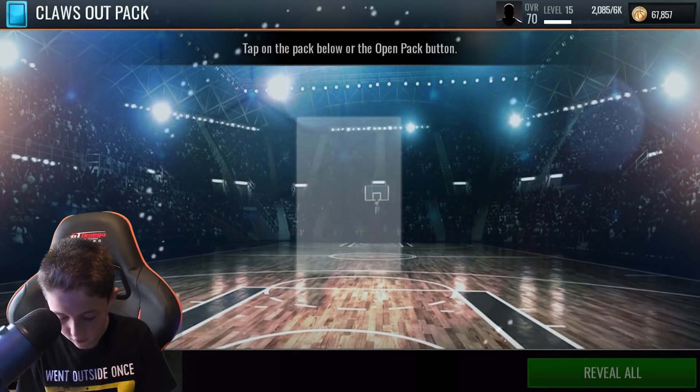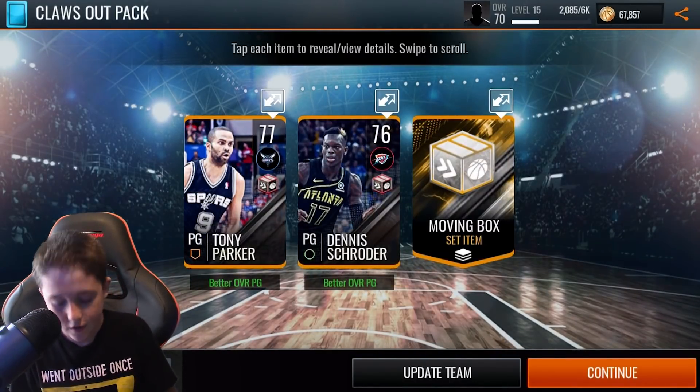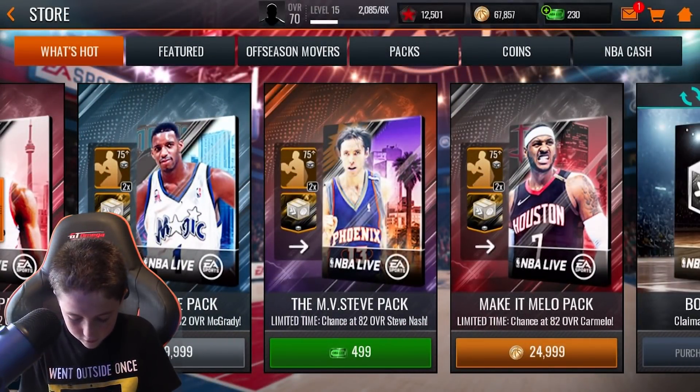I just opened up a Mellow pack, and now it's a Claws Out Kawhi pack — or whatever, same thing. One, two, three — Dennis Schroeder and Tony Parker.